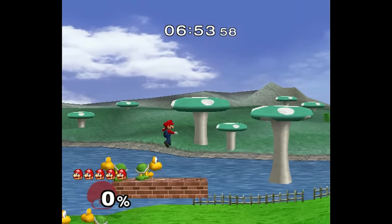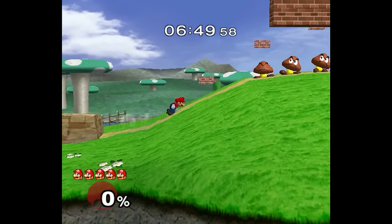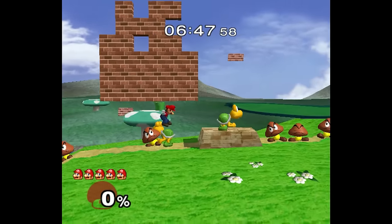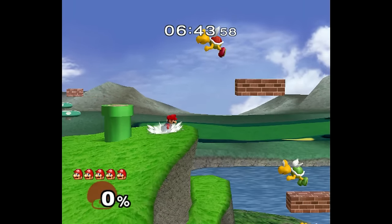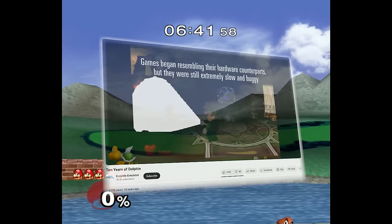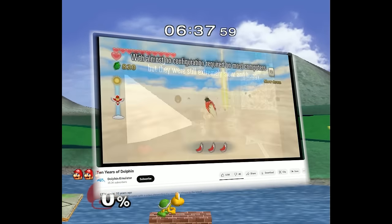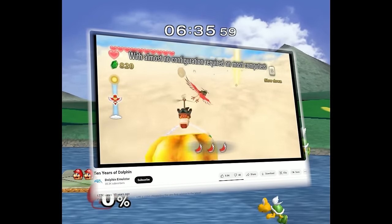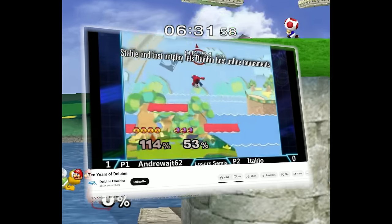It probably goes without saying that Dolphin is one of the most intuitive and reliable emulators there is right now. Not too surprising, as this emulator has had 20 years of active development, literally about as old as the GameCube itself. Of course, in its earlier years, Dolphin was nothing more than a minor curiosity, but once they got to version 4.0, Dolphin really became a comparable alternative to playing on original hardware.